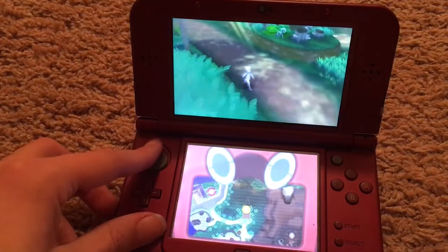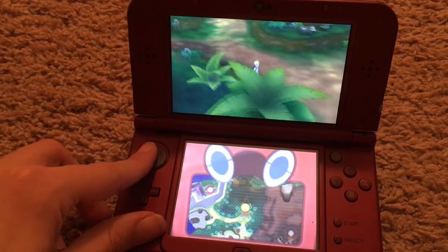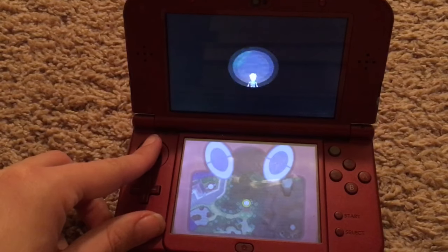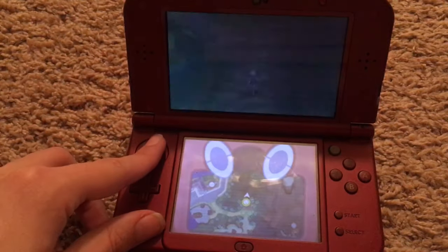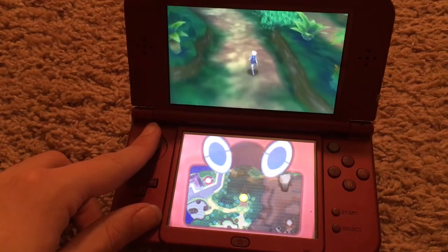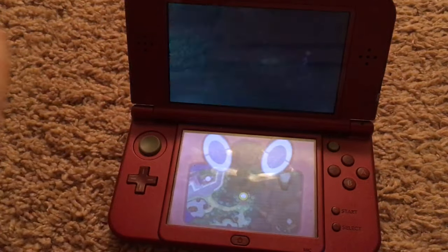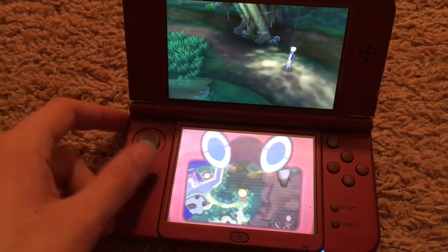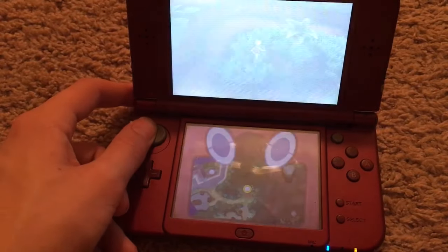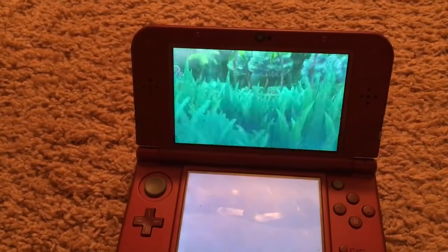I'll show you one more time so you can retrace my steps. Here is the entrance — you walk in, you go up to the left and stay up. Stay in this direction and go left. So up, left — north, east. Just go over here and I found mine all over here. It could be anywhere in this little area.